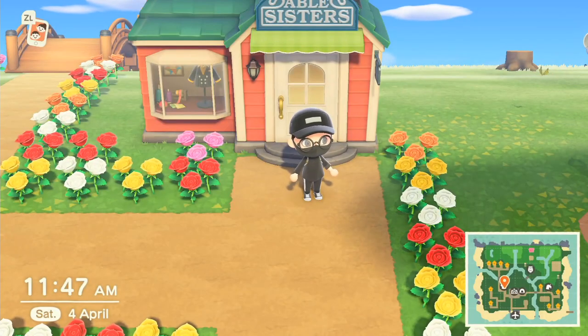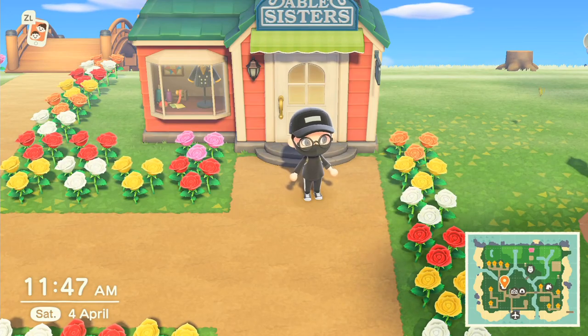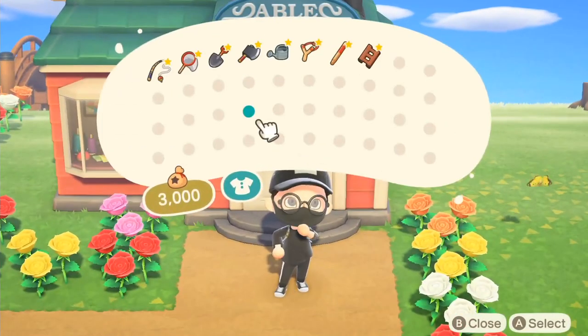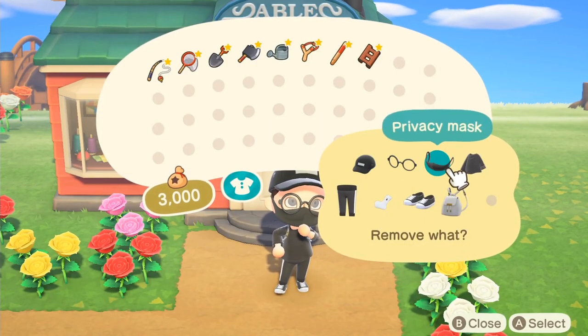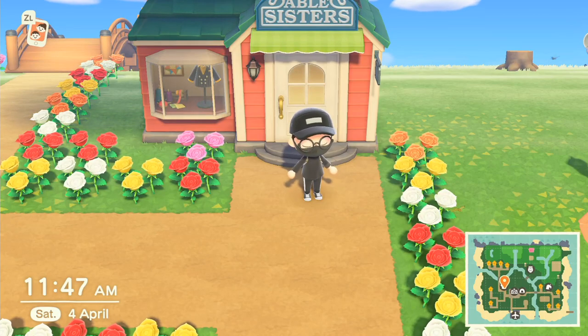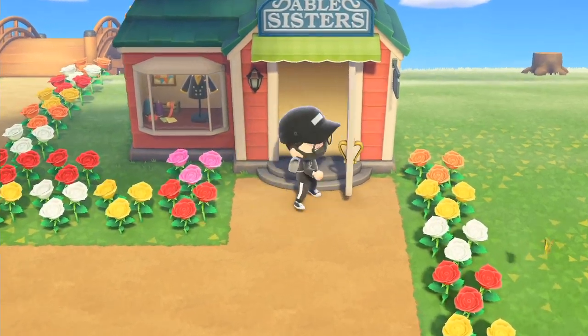Yo, what's up everyone, Akarin here and you're watching a new video. So a lot of people have been asking me how you can get my outfit, or rather how you can get the black privacy mask slash face mask. So just to clear this up finally — this is going to be a short video — you have to unlock the Able Sisters in order to get it.